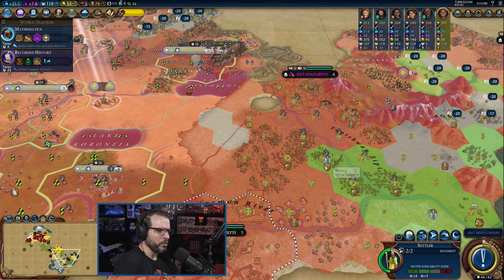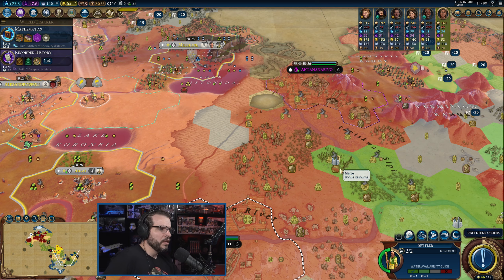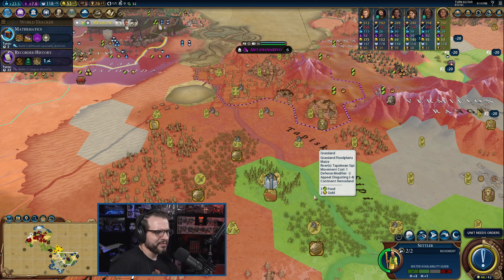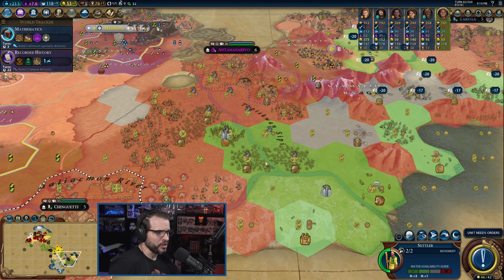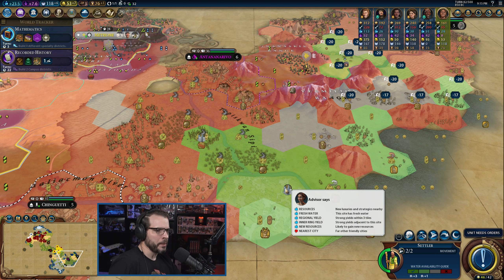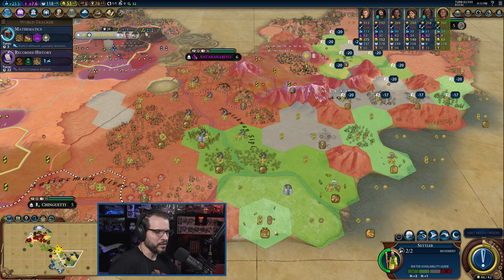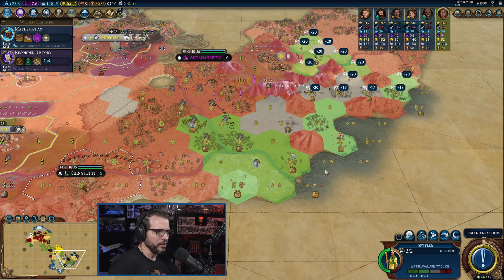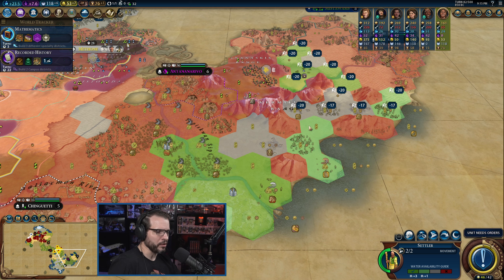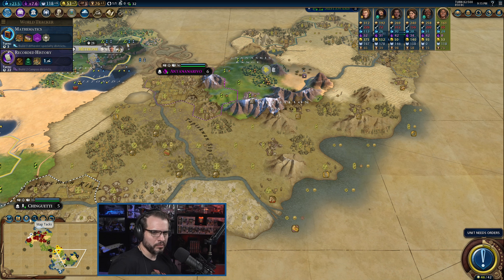I don't know if I want to settle you on the maze tile. Other tiles are ridiculously good — maybe that is worth it — although I think I'd rather settle you a little bit closer to the horses and the deer, settle down here on the tundra, which makes those tiles at least halfway decent. Right here is okay — right next to the river, within range to drop a harbor, and still have room to put a city over here somewhere to take advantage of some other stuff.